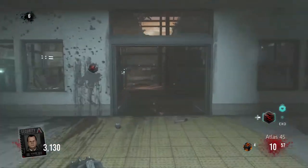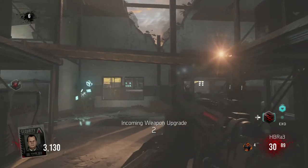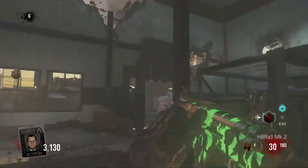Now that we've saved the civilian, we're going to get a weapon upgrade at the end of the round when it transitions to the next round. Whatever weapon you're currently holding gets upgraded.